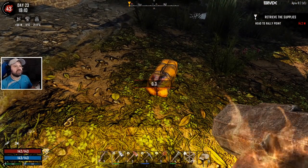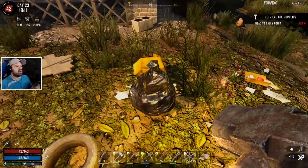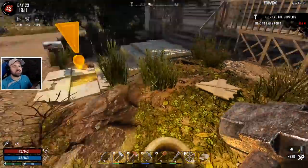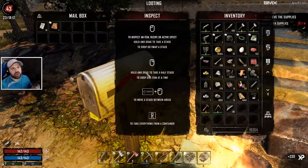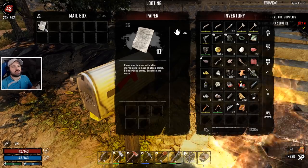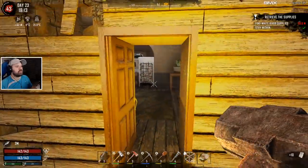Here we are, let's start the house. We have a duffel bag ready to go. We don't really need the glass jars at all because we can make tons of them if we need to. So let's start the house - there we go. I could have looted it beforehand, absolutely, but there was no way I was going to do that.